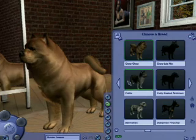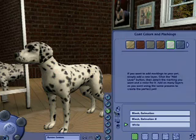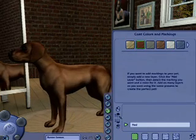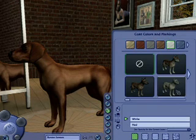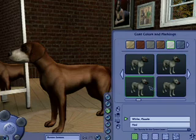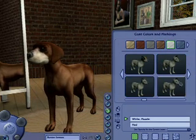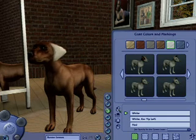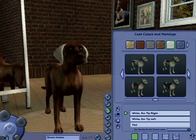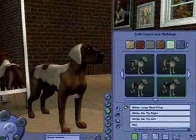You can also customize them to make them your own. If we start out with the Dalmatian, we can just take his spots off — he's not much of a Dalmatian anymore, but we can customize him from there. Let's make him sort of a dark brown and add some markings. We can add a muzzle color or mess with his ears to really make him my own unique pet. I'm going to make both of his ears white — it's kind of odd, looks a little funny, but I can do it. And add a patch to his back.